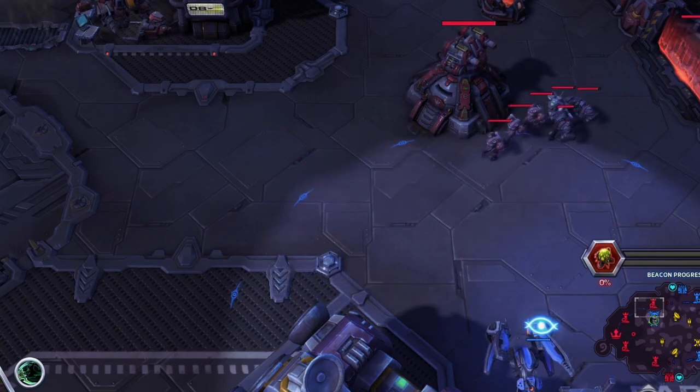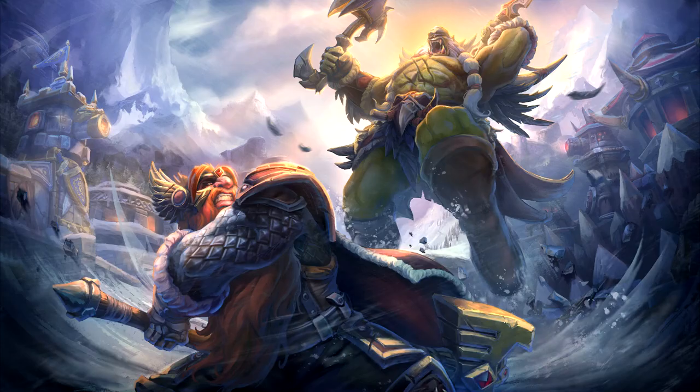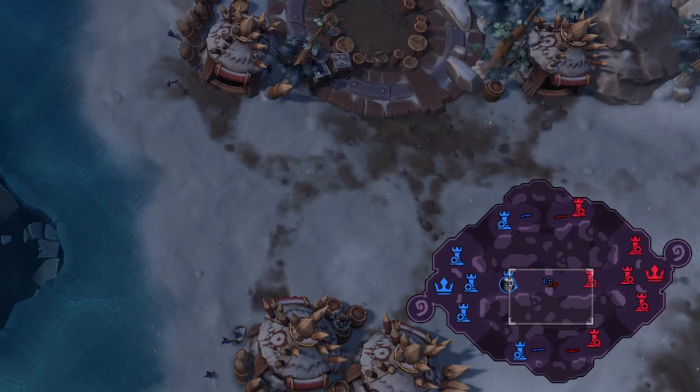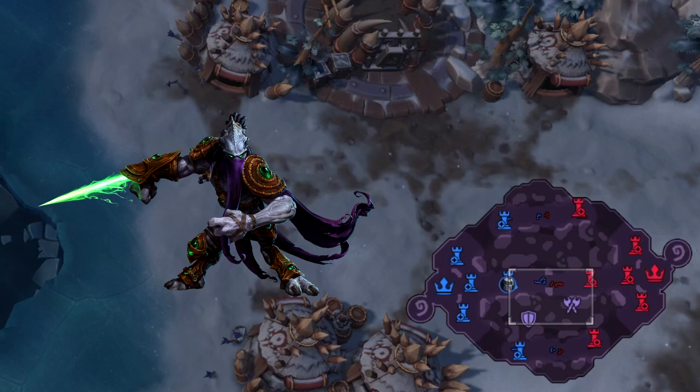Let me introduce an idea of coordinated play and translate it into solo queue. On Alterac Pass, we know early on from the minimap which location the objective is going to be — top or bottom. In coordinated play, once we know that location, the rotation starts between those two lanes so we have map control over the area we're about to fight in. But you can do a rotation by yourself — if you're Zeratul, troll around wherever the objective is going to be.